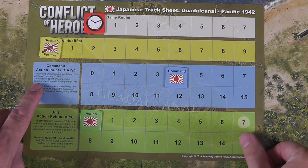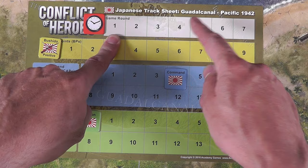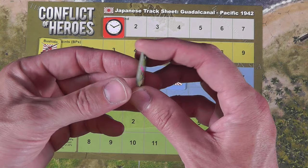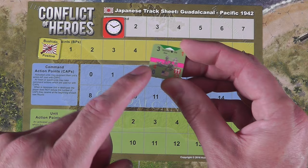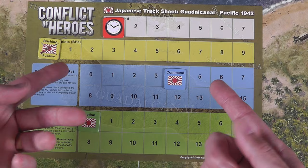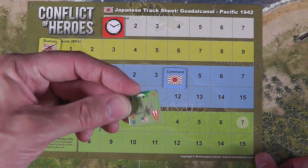Each player has their sheet — it'll be based on if you're the Japanese or the Americans. First, just your game round tracker — some rounds will go all the way to seven, we're going to stop at four anywhere along the way. A round is basically you're each going to be activating units on the map. Once you're done activating a unit, when they're spent, you flip them over. If you don't have any more units to activate, you have to pass — though you can pass voluntarily as well. Once both players pass, that round's over. You flip all your counters back over from the spent side to their active side — and by the way, that is facing.